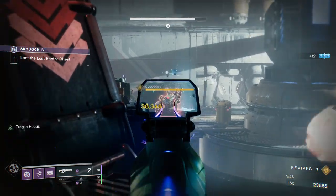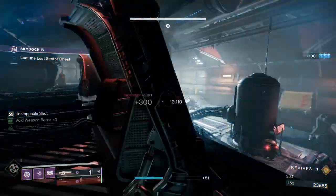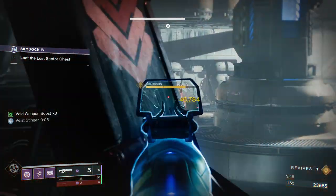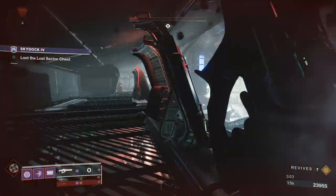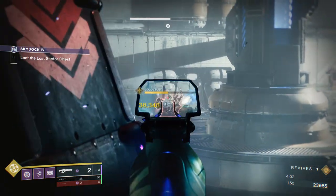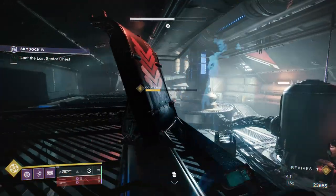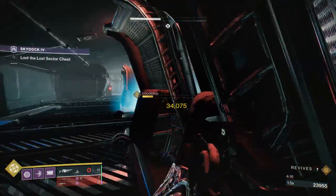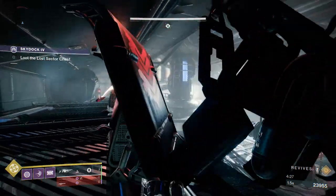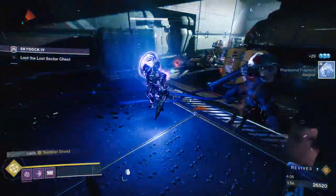Once the room is cleared, start linearing the boss down. Weave in and out of cover left and right — it's very simple. We'll make quick work of this Lost Sector in this manner. You can use your super, but you don't really have to. It's actually very simple if you just use the build I showed you and do the things that I said.